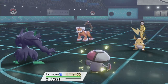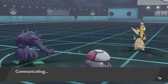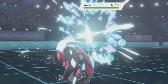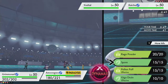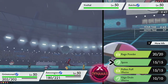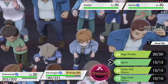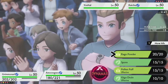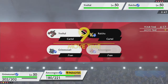U-Turn — what's he switching into? Probably Yveltal because I sent out Amoongus. We've got to get rid of that thing. Light Screen. One Oblivion Wing and I'm dead. Do I want Rage Powder? If I do, Amoongus is dead. But if I don't, Amoongus is still dead and I won't be able to do anything. So we'll put Raichu to sleep with Spore.